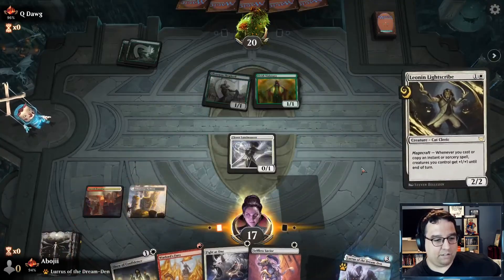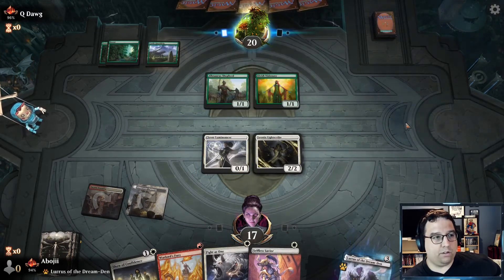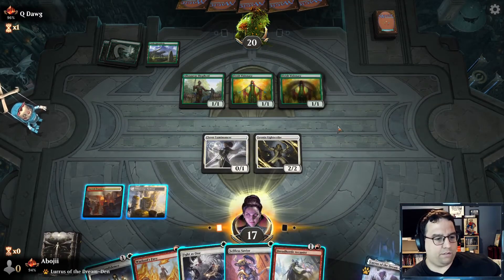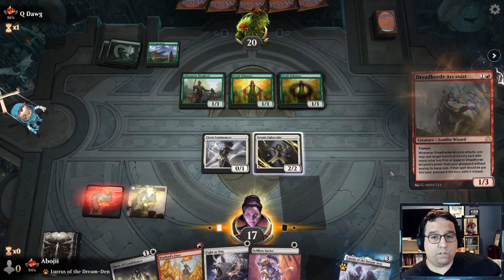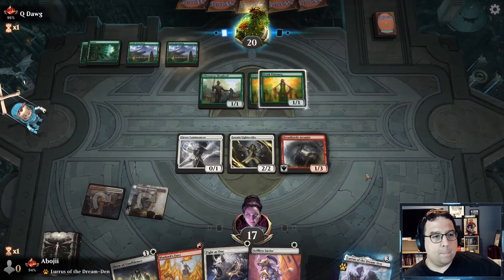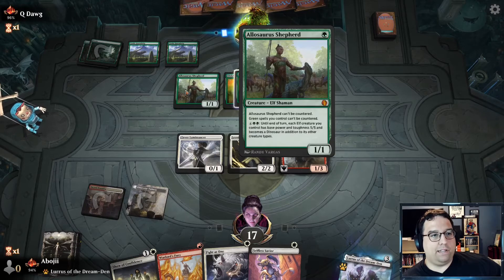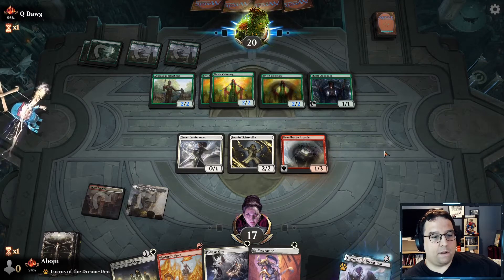The good thing is I can get out the Lightscribe — the bad news is we don't have any kind of trample to get over the wall of creatures they'll inevitably throw up. This is a slow start for the opponent, hopefully they're not drawing into too much. Dreadhorde is probably better here — let's go out with it. Really wish I had the third land — always saying that. Another Elvish Visionary — it won't be too long before they can pump everything. I really wish Castle Garenbrig didn't line up so well with Allosaurus Shepherd, but it definitely does.